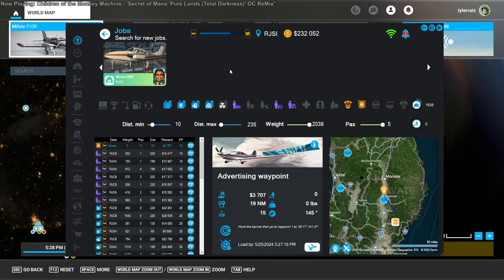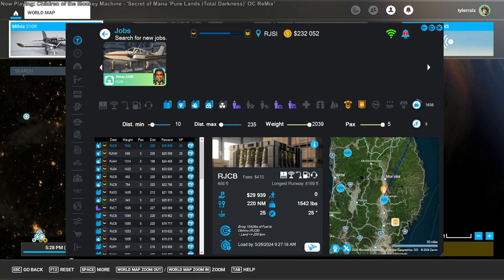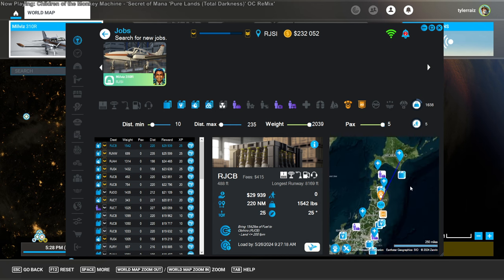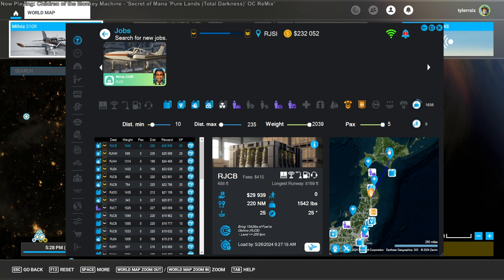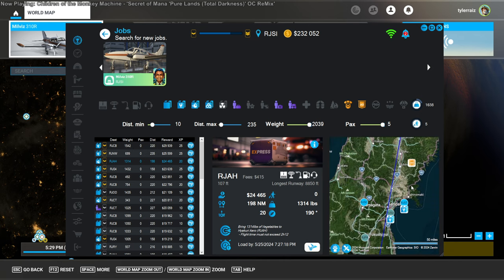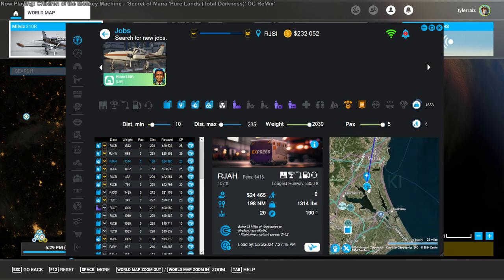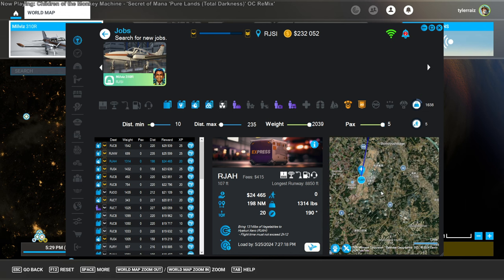Welcome back to my NeoFly career in Flight Sim, where we are at RJSI. I want to start moving around the world — we are going to depart Japan. We're going southward; this other flight is northward. Flight time must not exceed two hours and 12 minutes. We're going from Hanamaki to RJAH Ibaraki.